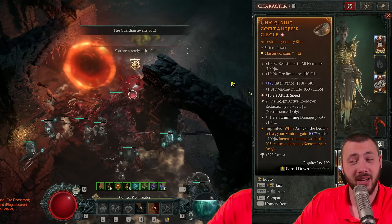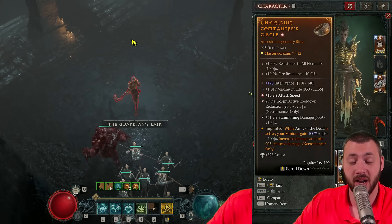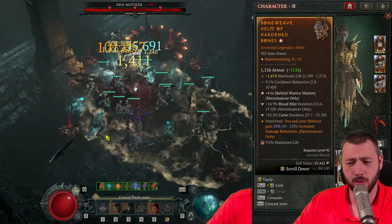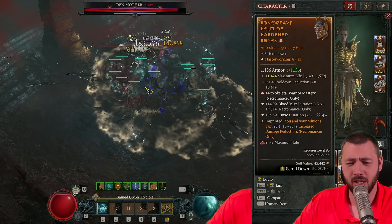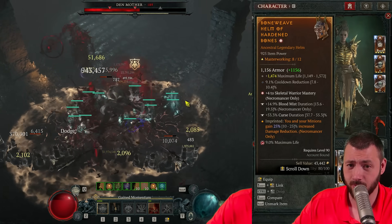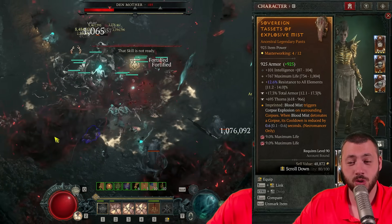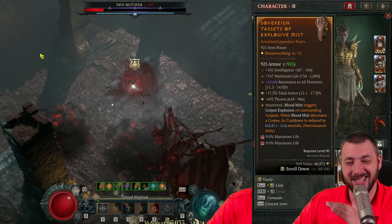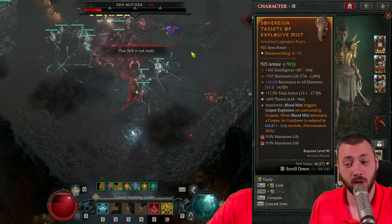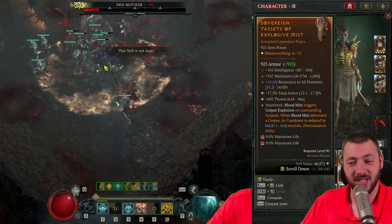The second ring is currently running army of the dead — that is just a way too good damage boost. We're not playing bone storm because army of the dead makes my minions undying no matter what pit tier we're going for. The helmet is playing hardened bone and blood mist duration, which allows me to stay a little bit longer in blood mist with cooldown reduction, max life, and skeletal warrior mastery. We're also playing blood mist triggers corpse explosion on surrounding corpses, because with the mages now casting twice, the shadow blight stacks faster than ever.